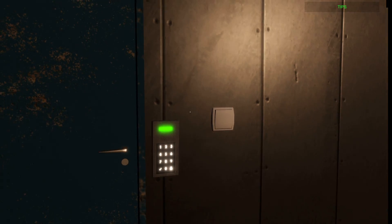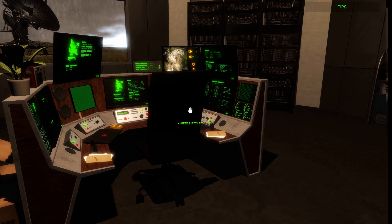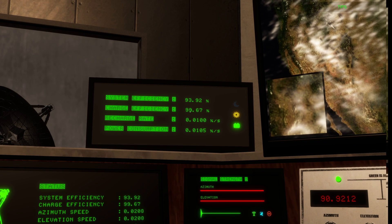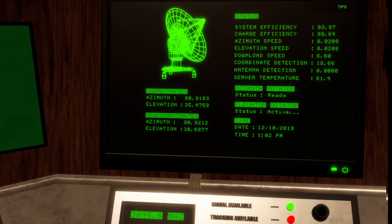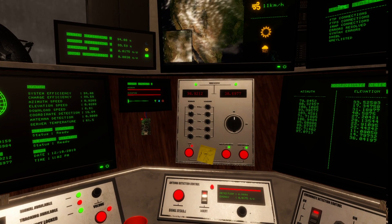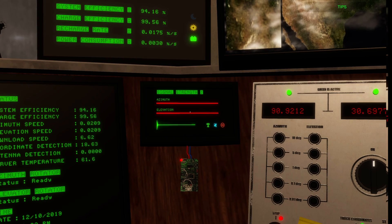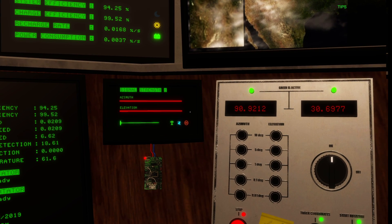You can hear the antennas are still moving — almost there. Now that we cleaned the solar panels, look: charge efficiency is at 99, which is really good. The antenna is almost at the target coordinates: 35, 34, 33 — almost there. Now that we're there, we're going to fine-tune. Pay attention to this screen right here — the signal strength. See these two red bars? You want to fill them up in green.